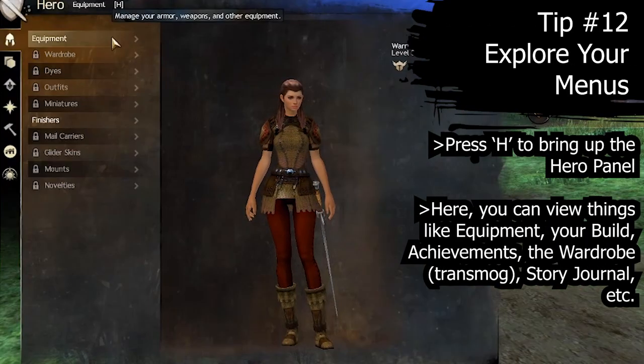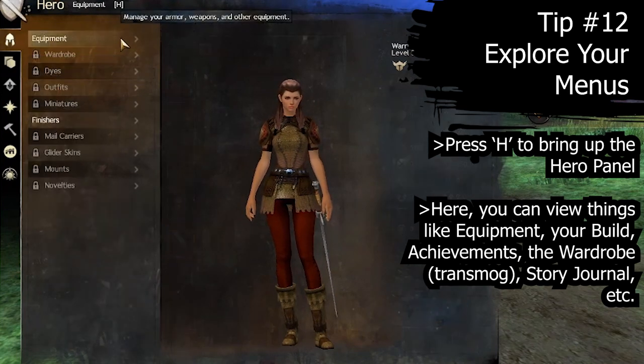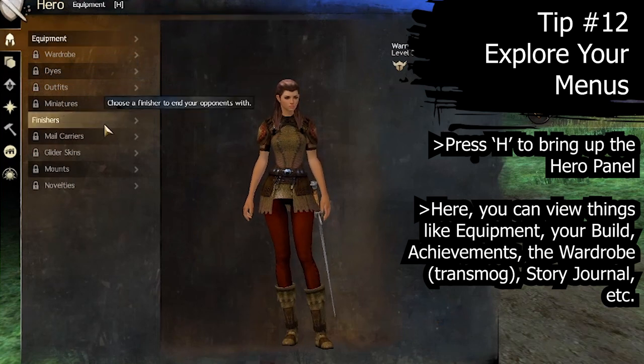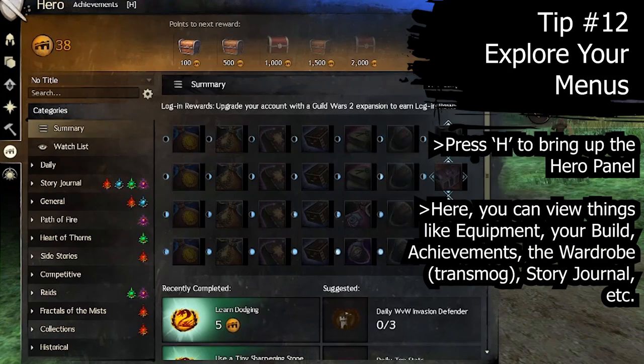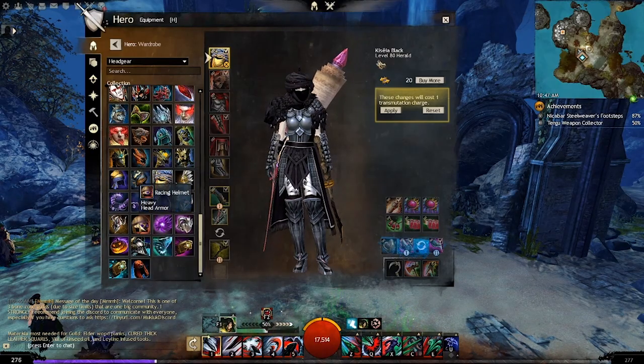Tip number twelve: explore your menus. If you press H, you have access to most of the menus in the game that you need, including your character menu, your achievements, your story menu, and most importantly — maybe — the transmog menu, which is called the wardrobe in this game.